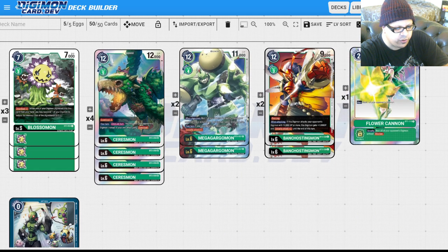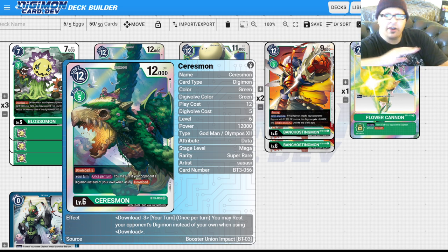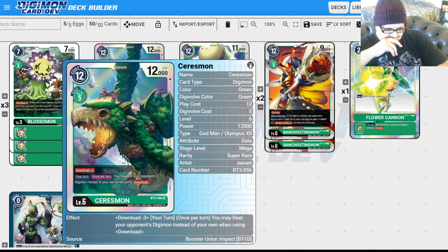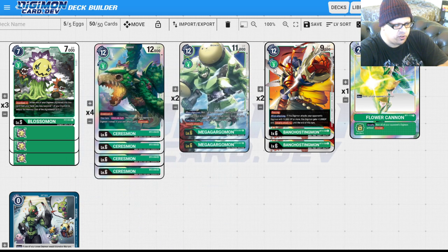The focus of this deck is going to be Sarisman — a ridiculous Digimon. It has Download itself, but more importantly, if you use Download you rest one of your opponent's Digimon instead of your own. This deck is very much a long-game kind of deck. All you're doing the entire time is making sure your opponent never has active Digimon — you rest them, you destroy them, and you slowly take security, or sometimes you just wait until your board is so big you take it all in one shot.